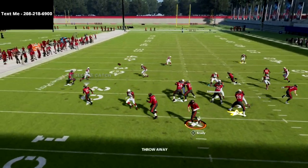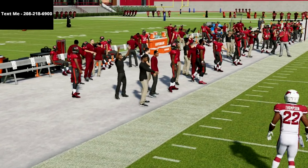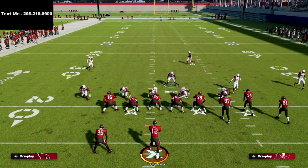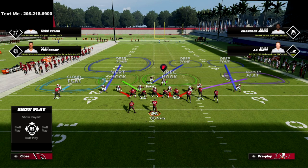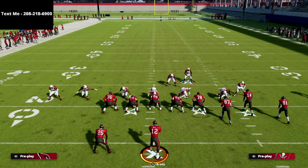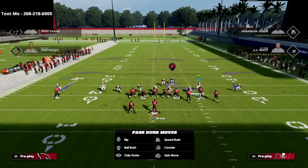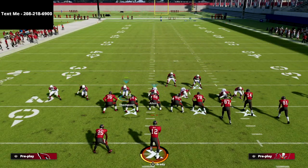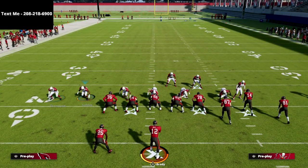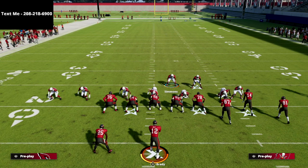Let me throw the ball away and start over. The beauty of this nickel triple, guys, is the pressure you can create and the coverages. It's just such a good defense — there's so much you can do with it. There are so many different user possibilities: you could user this slot corner, this safety, this linebacker, or this linebacker. There are so many different situations where we can do different things.